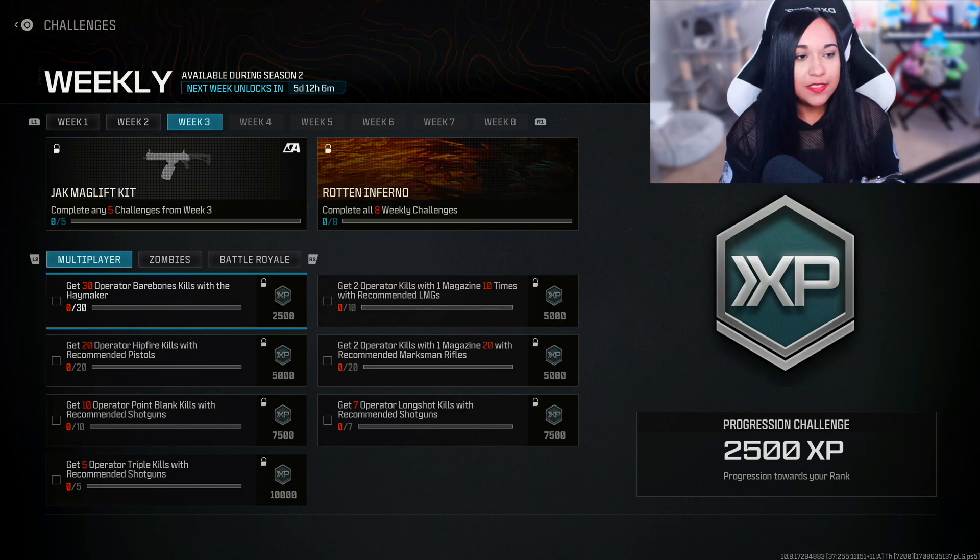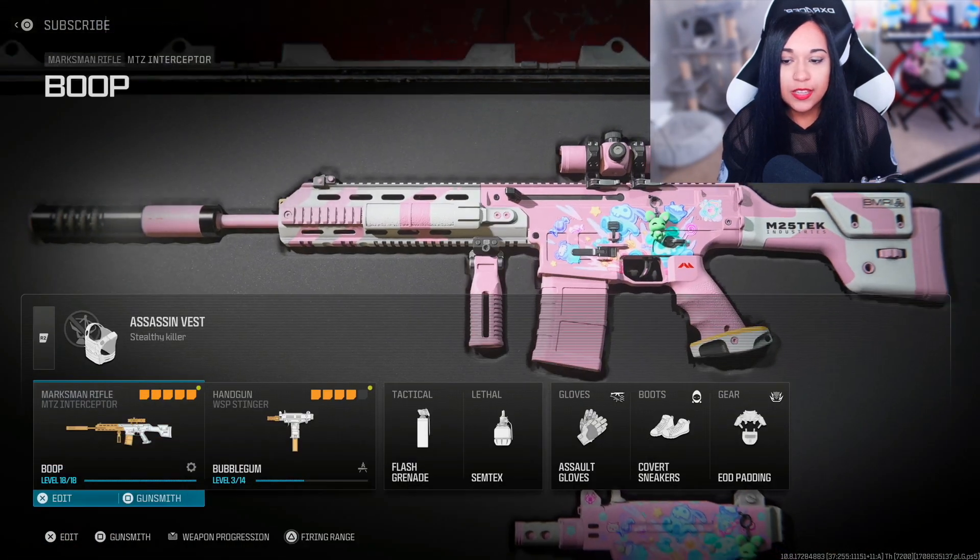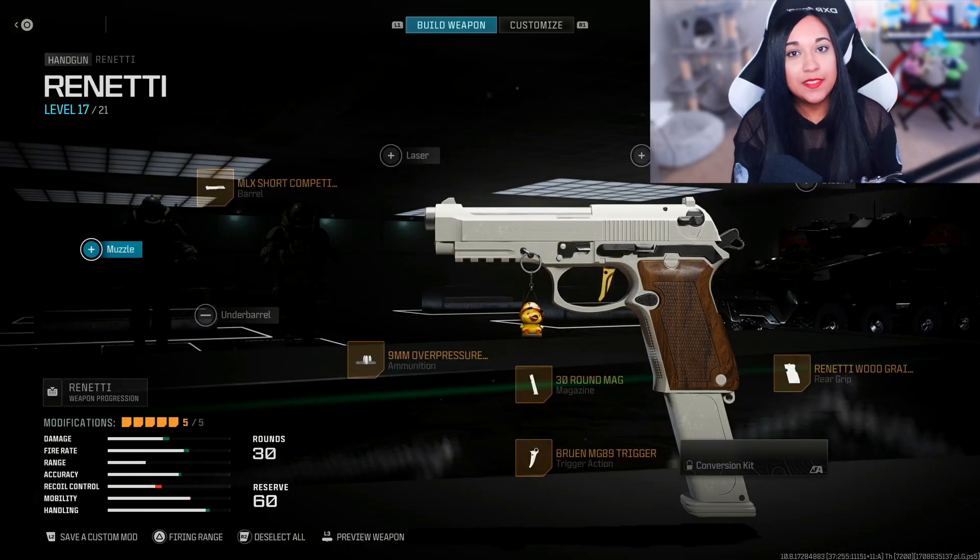As a heads up, I don't really use pistols — I just haven't gravitated towards them at all. But I'll still try. Since one of the recommended pistols is the Renetti, I'll go ahead and use that. This is the build I'll be using. I don't know if it's a good build — I basically slapped on a bunch of random attachments. I did try it in the firing range and it's not great for mid-range, so I'm a bit worried.